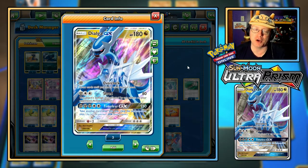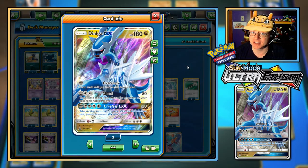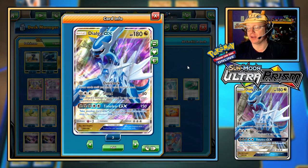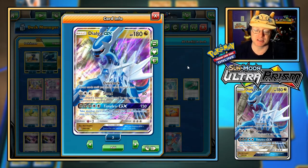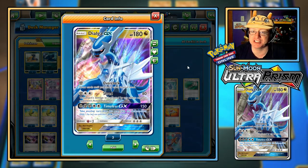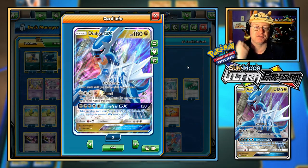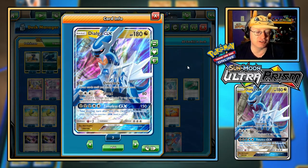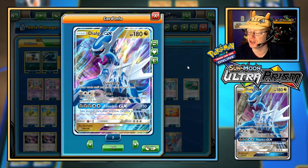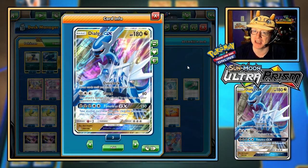I don't think that strategy worked out that well for me, unfortunately. I'm going to want to make use of Overclock at least once — get as many cards out of hand as possible, play them all down, and then get up to six. We'll have to play it by ear. The other attack, Shred, for a Metal and two Colorless Energies, does 80. The attack's damage isn't affected by any effects on your opponent's active Pokemon, so special defensive items, anything that reduces damage done to them — forget that, we're doing a straight 80. I believe that still applies weakness and resistance, though, because those aren't considered effects on a Pokemon — those are a different gameplay mechanic.